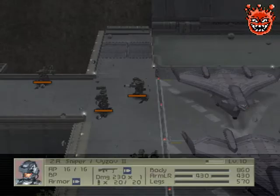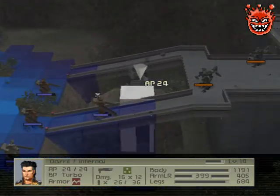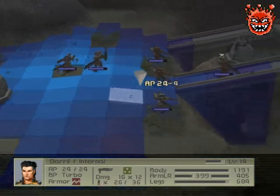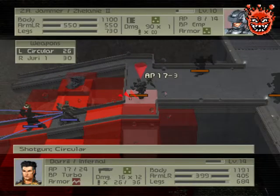Here comes an EMP. I want to attack him from both sides if I can. What EMP damage did he do? Backpack is fine — I'm just using turbo backpacks after all.